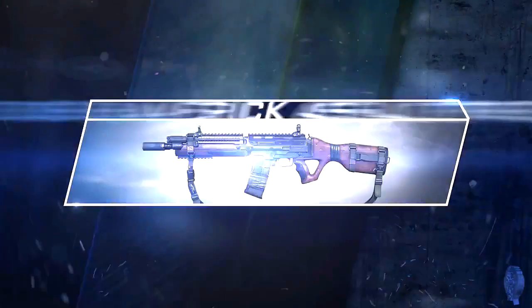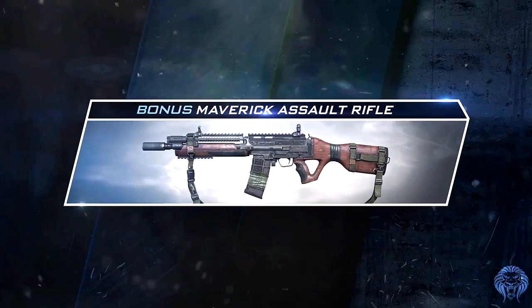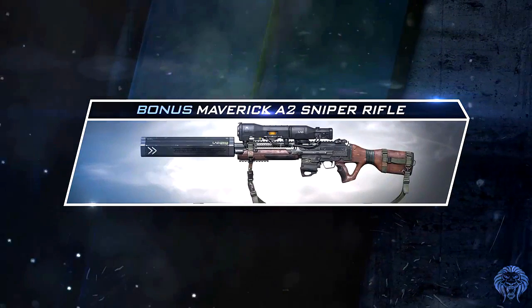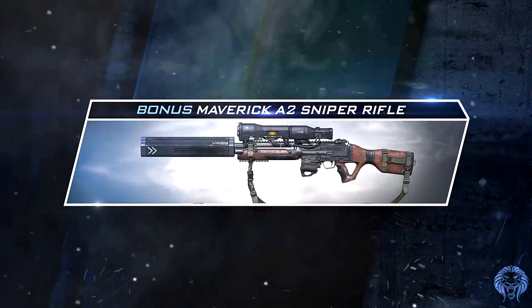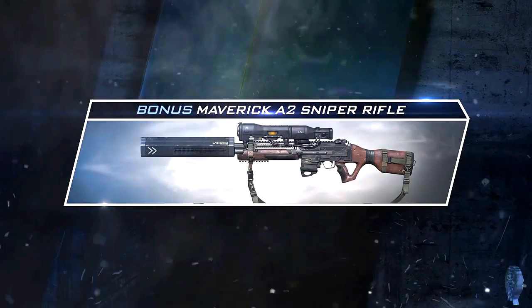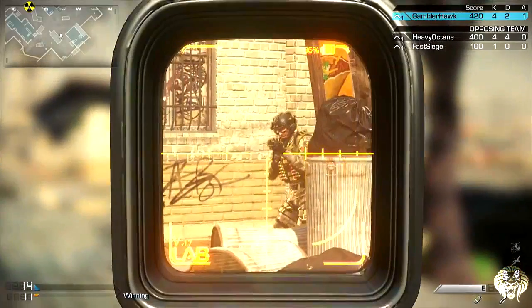What's going on guys, it's IronPlayer here, and today I'm going to bring you some gameplay and analysis of the Maverick — the new weapon being introduced into Call of Duty Ghosts as part of the Onslaught DLC. I'll put the link to the original trailer in the description, but that showed off some bits of gameplay with a lot of fast-moving clips, so I've taken out the important parts and put them into slow motion so you can see exactly what's going on.